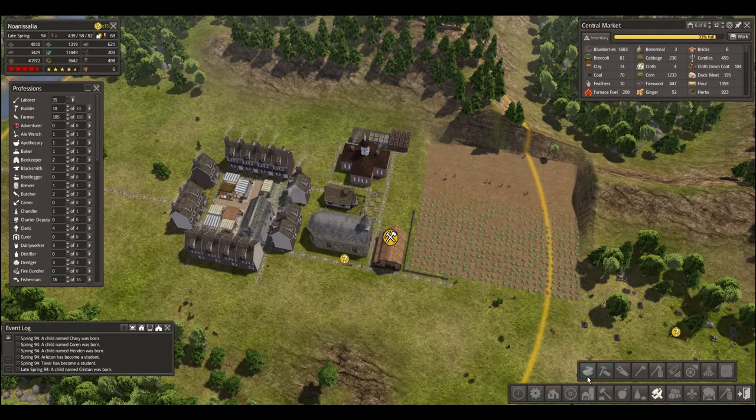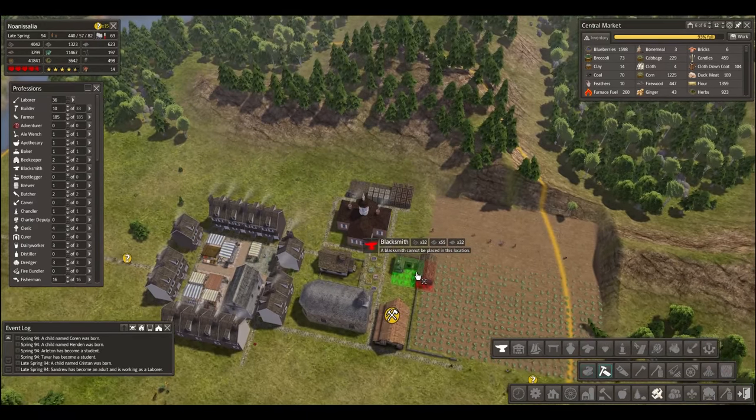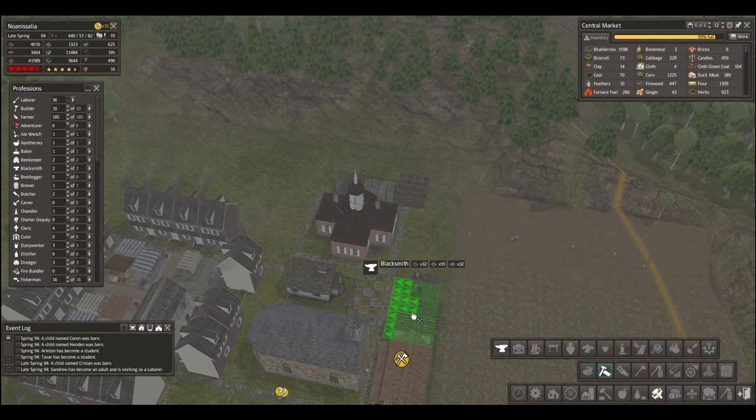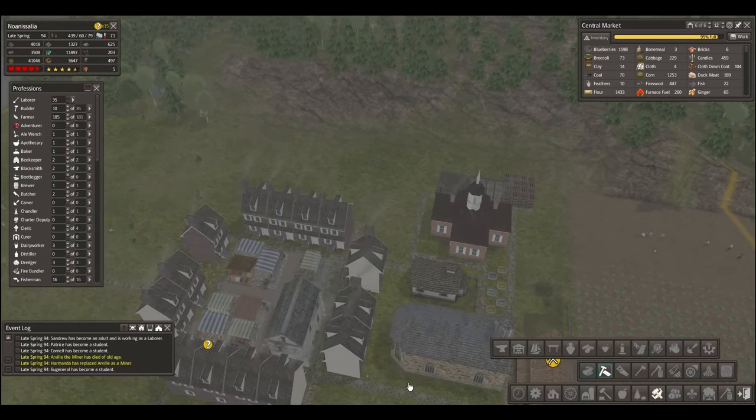Let's go ahead and do a blacksmith. I'm going to take a look at that smithing and crafting blacksmith. He can fit right next to the barn perfectly. We'll do that — that's going to be nice.